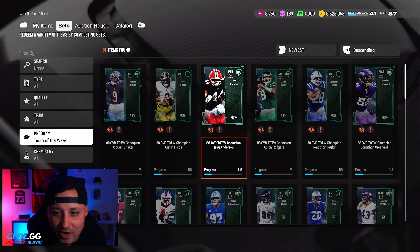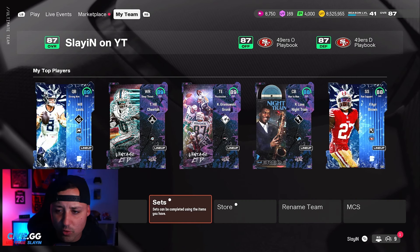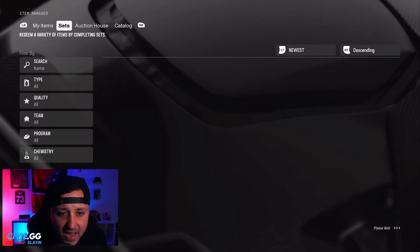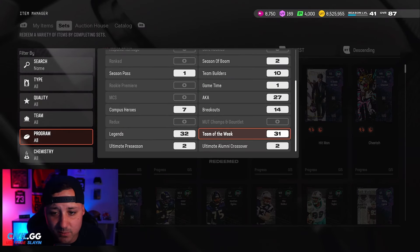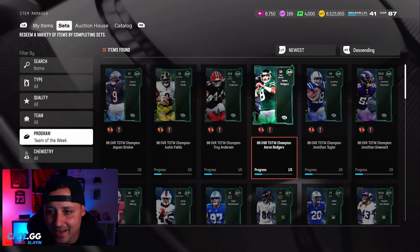Troy Anderson is going for around 550,000 coins right now along with the other Team of the Week cards. With them not having any packs and still no special offers, it's kind of a problem. But that's going to be the best move.